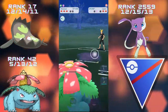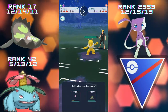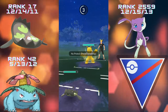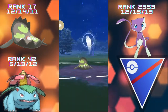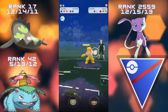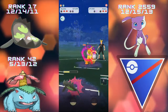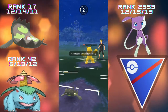Frenzy Plant takes out the Lapras in one shot! A Hypno comes in — unfortunately super effective on Venusaur, so I come in with Stunfisk. The Hypno gets to a charge move before us — a Shadow Ball — does a nice chunk of our health. We've almost got two Rock Slides stored up, which does a nice chunk of Hypno's health. A bit of lag stops me getting the Rock Slide off in time, which was frustrating.